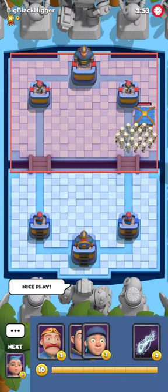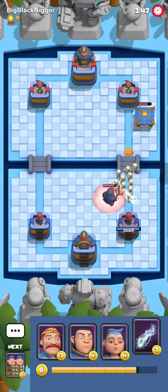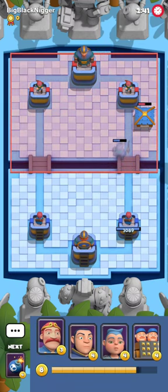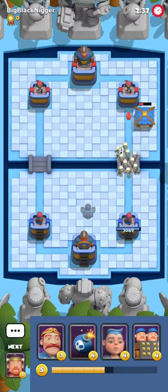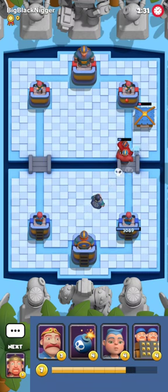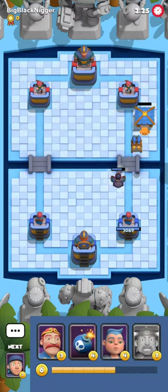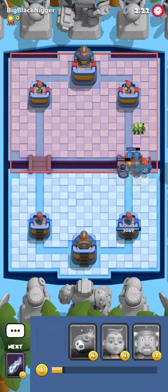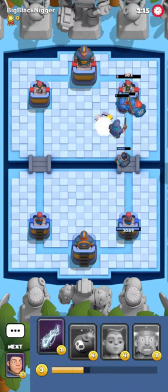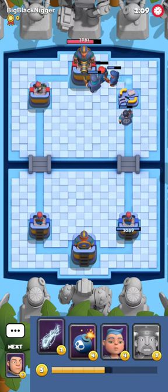We're gonna have another game against Big Black Man. He's gonna be playing some very weird deck for my liking. I'm gonna play a Necromancer against it because I'm frankly tired of him spamming a Skeleton Horde into my face. So I'm gonna play a Skeleton Horde and basically deny it — at least try to deny it. I'm gonna play some spam cards and play a Blitz as soon as the Skeleton Horde appears on my troops.